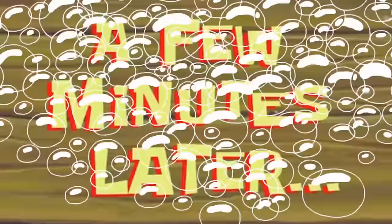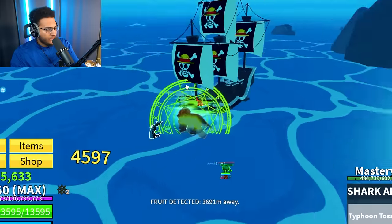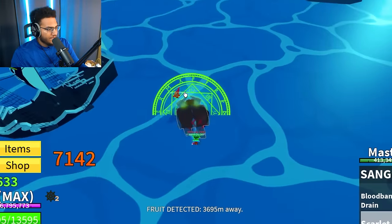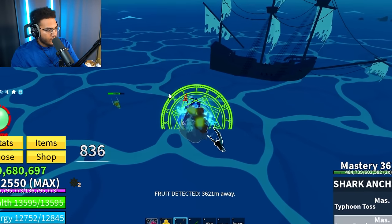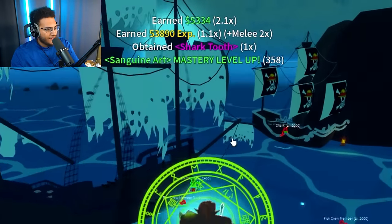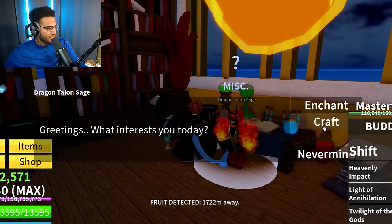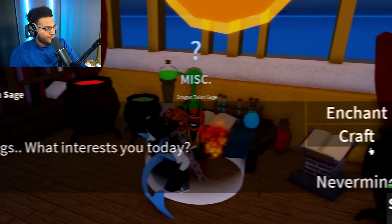A few minutes later. We got the last sharks we need. He only dropped one shark tooth — we're at 27. We literally just need one more to craft the remaining rare scrolls. We got another shark right here — last shark tooth right there. Now we can go craft the remaining rare scrolls. Dragon Talon Sage, give me the rest of my rare scrolls. 10 rare scrolls down — now we should have the legendary scrolls unlocked.